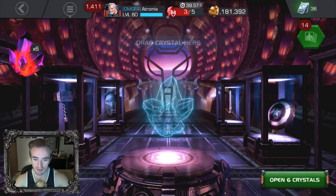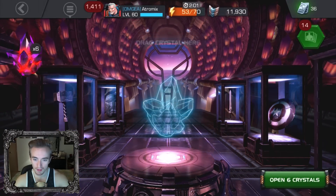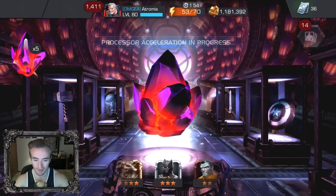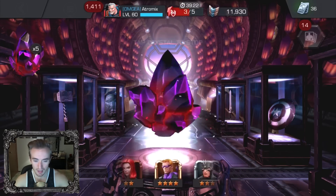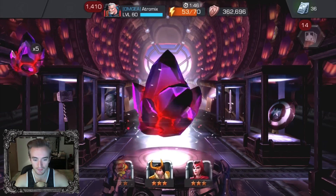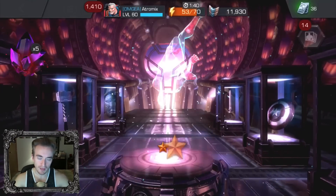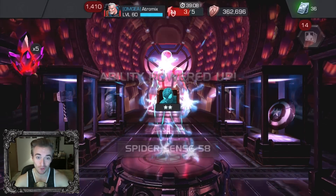All right, let's see what should we do. Okay, four corners — just try that. Come on, we've gotten two stars so far. Lots of three stars — we get a two-star Spider-Man. Okay, we've gone through half of these and we've gotten two stars.